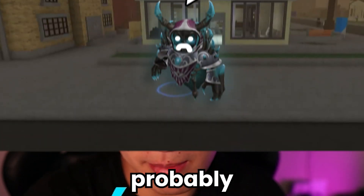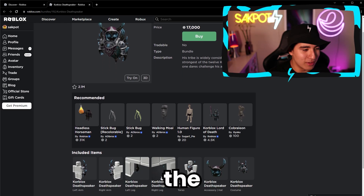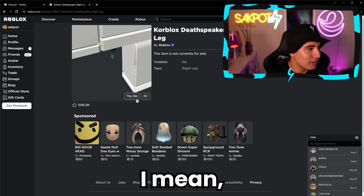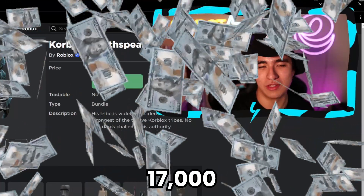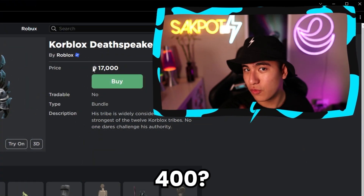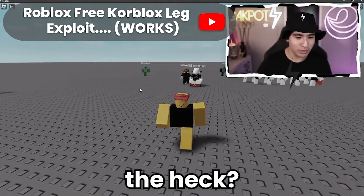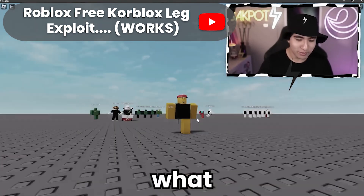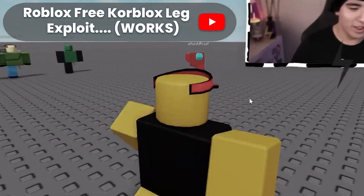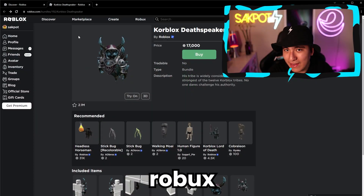Core Blocks — probably one of the most popular Roblox items and especially the most popular Roblox leg. Who couldn't love this? What if I told you instead of 17,000 Robux you can get it for just 400? I actually made another video showing how to modify your Roblox game files to add Core Blocks yourself — it's in the card. Check it out if you don't want to spend any Robux, completely free.